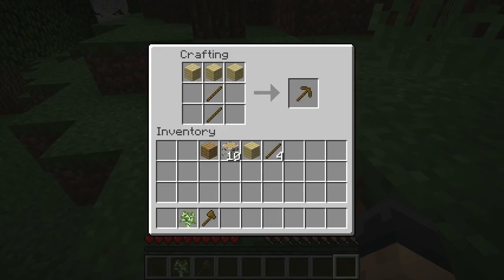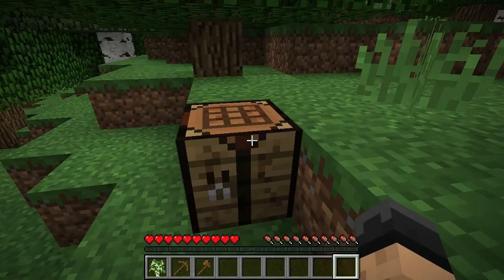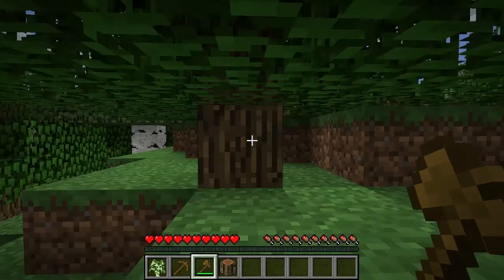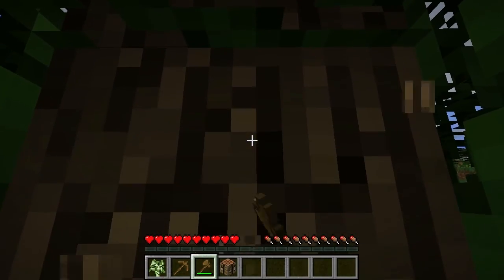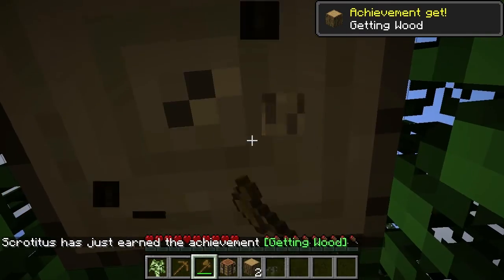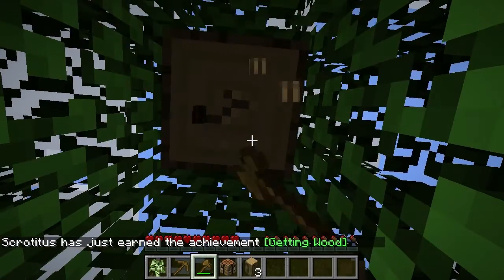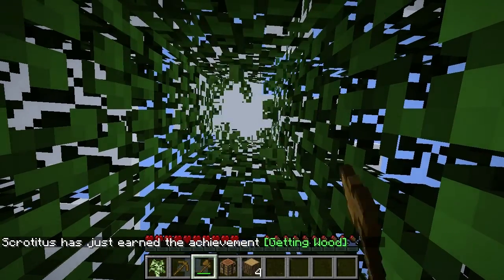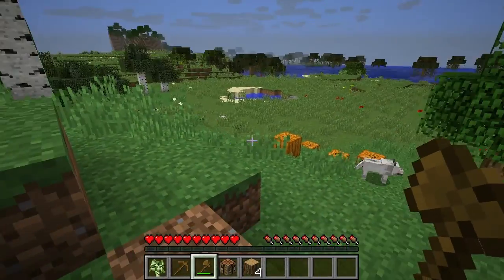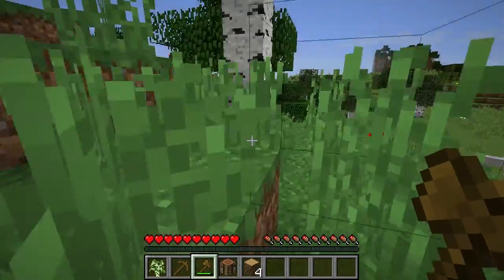We're going to get right into building our house. We're going to get a little bit more wood and then we're going to dig down and check out the area real quick to see what we're starting out with. From the looks of it, it's pretty good. We've got some nice trees right here - that's pretty much all we've seen so far. We've got pumpkins, which is pretty cool. We have a lighting option right off the bat, which I like.